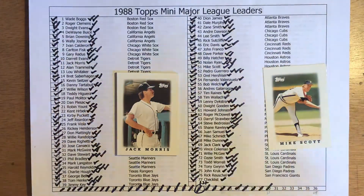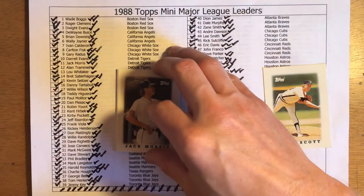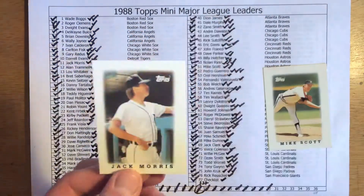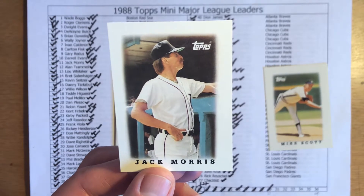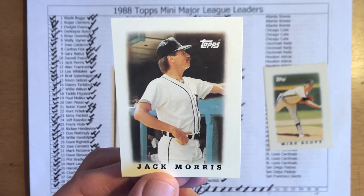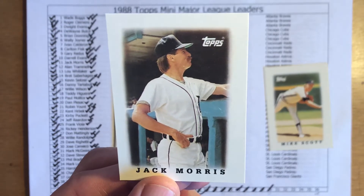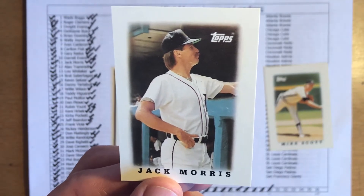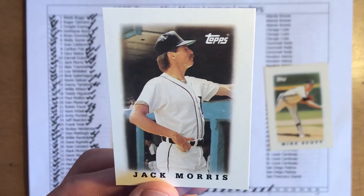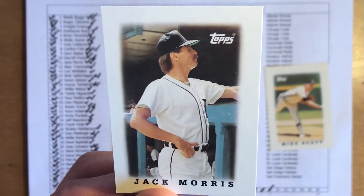Jack Morris, Hall of Famer, out of the pack — he's one of the triplicates that we need. Jack Morris was an absolute workhorse, the best pitcher in the 80s in the American League. It's a shame it took so long for him to get voted into the Hall of Fame. He didn't even get it with the regular voting — he had to wait till the Veterans Committee, which is unfortunate because I really think Jack Morris deserved to be in the Hall of Fame. He's one of the underrated players of the 80s along with Dale Murphy, Dave Parker, and Dwight Evans who should be in the Hall of Fame.